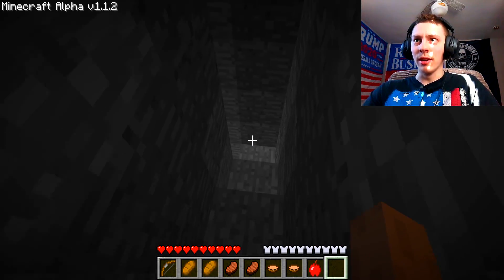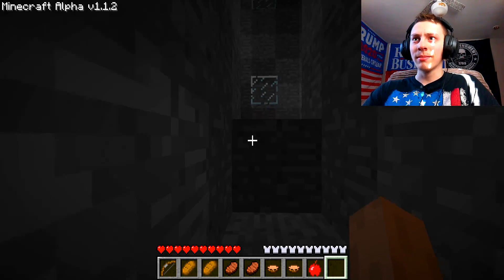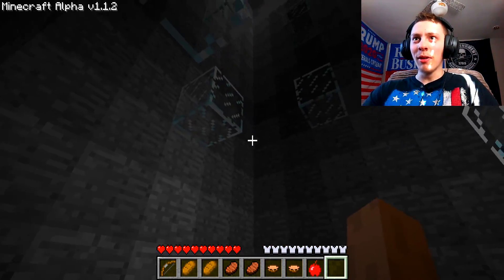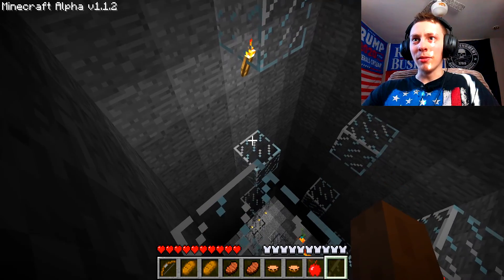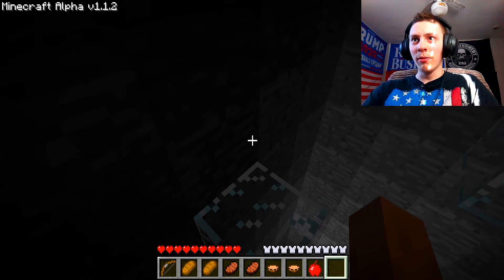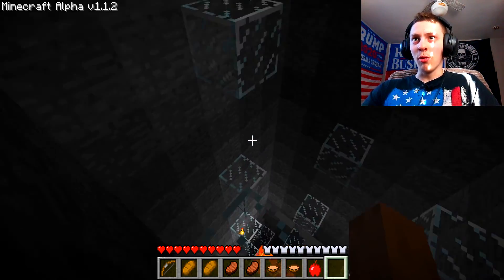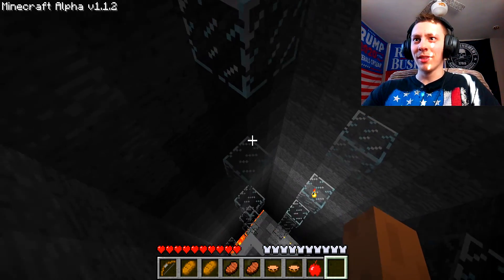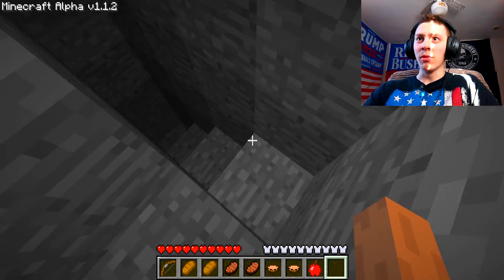I just gotta hope I don't die — that was risky, this parkour is making me very nervous. I am super nervous here. I'm wondering if the map creator actually thought back then, 'oh, people are gonna fall in there.' Why did I fall for this trap — literally? This parkour is making me nervous. Oh god, am I gonna fall into more lava?